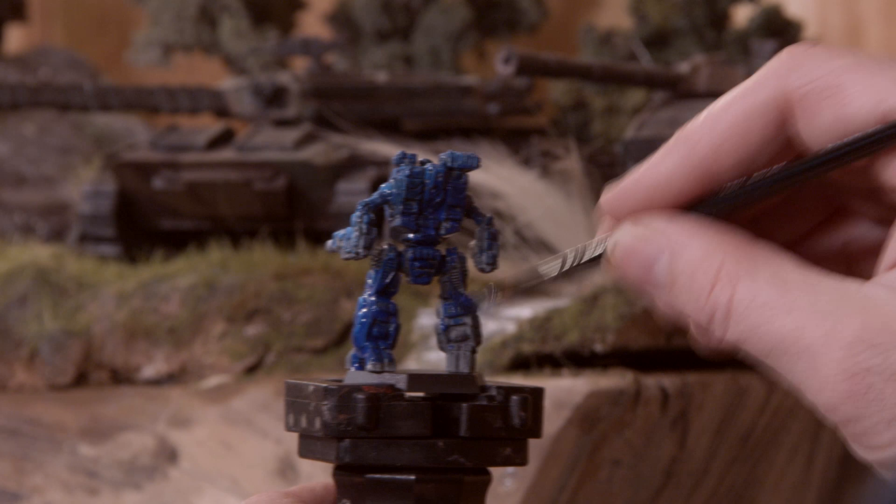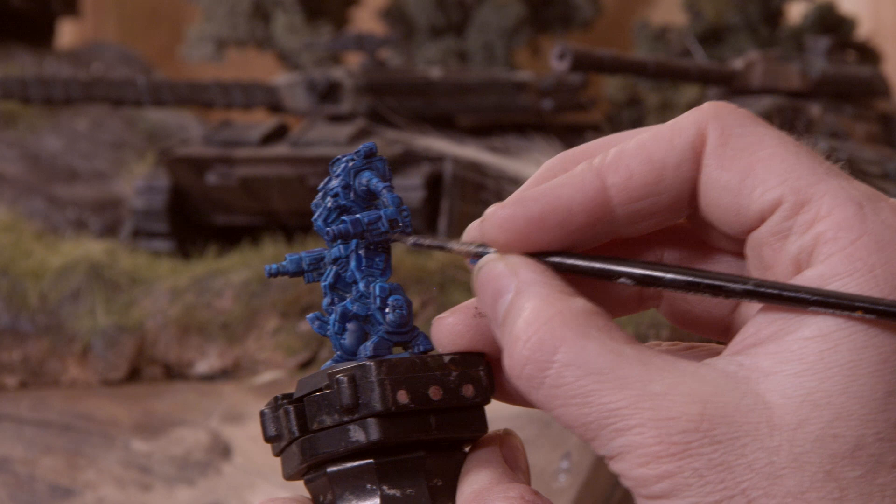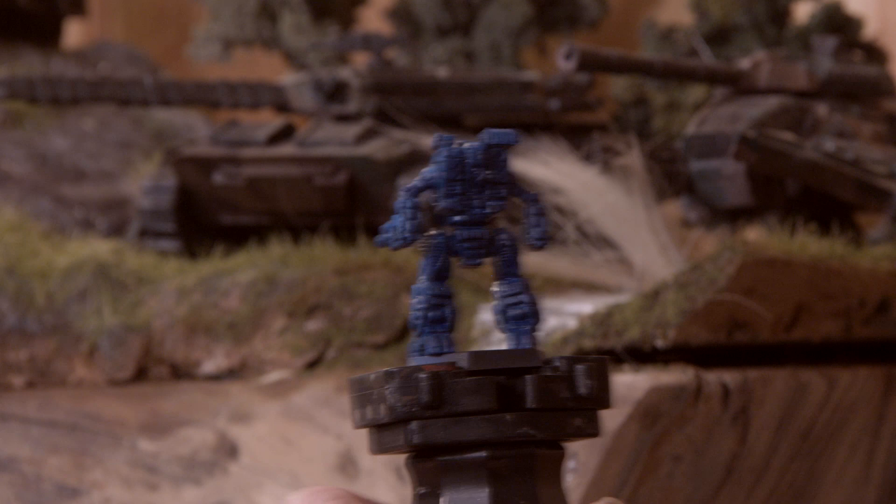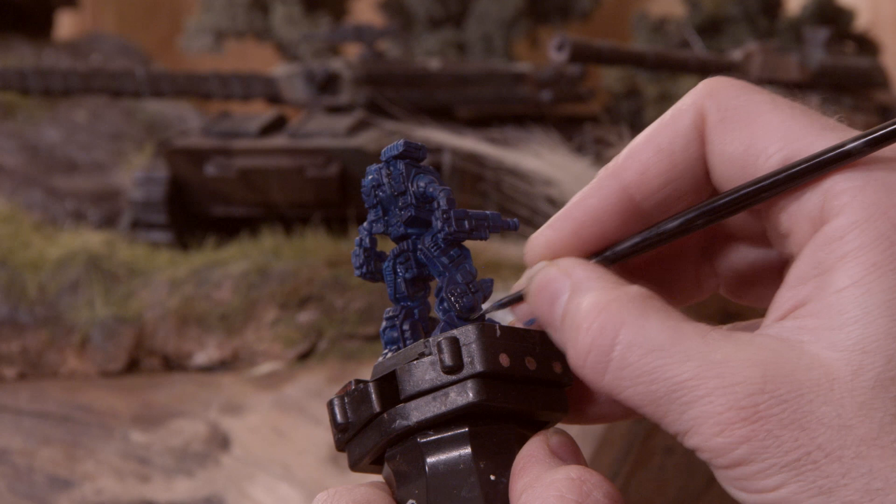At this point the Talisar Blue is mostly dry. I'm going to switch over to using a shade — I've got Citadel's Nuln Oil — and I want to run this shade in between some of the armor panels to make those areas darker. I'm also going to run it around some of the raised armor panels. This will help increase the contrast of the details and make it easier for your eye to see them.